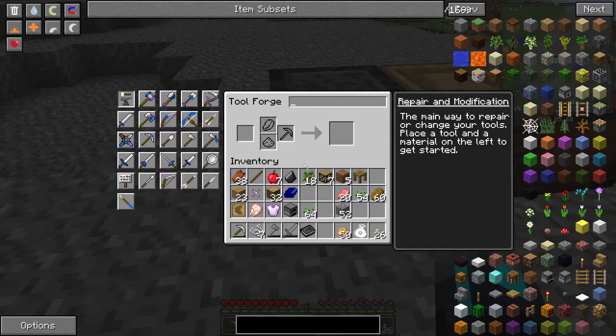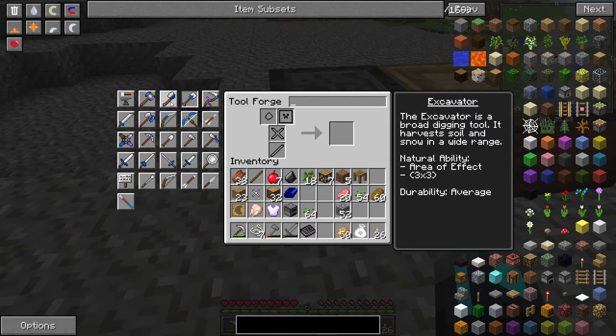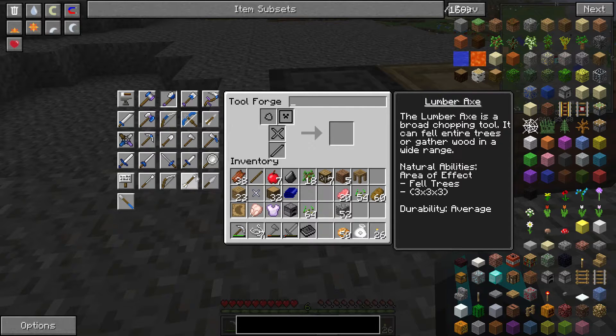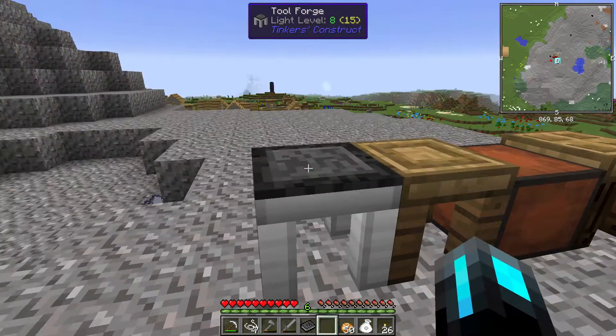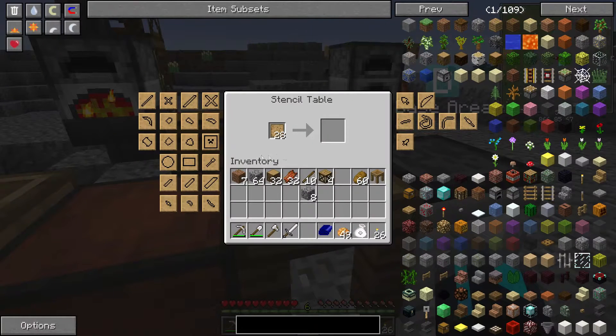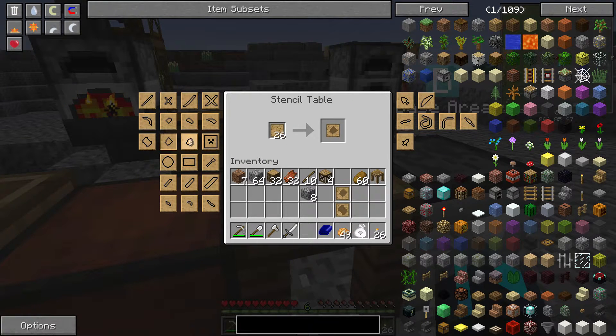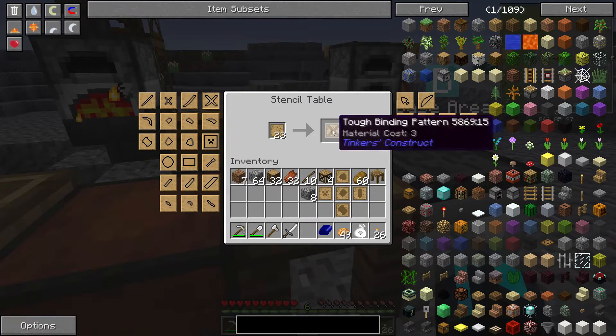You can use any metal, it doesn't have to be iron, but I have that the most at the minute. Then we put these down, and if you notice now we can make hammers, excavators, and lumber axes. We've also got a whole arsenal of weapons and tools that we can make. So let's first of all make the hammer, excavator, and lumber axe. For this we're going to need the hammer head, excavator head, lumber axe head, heavy plate, large rod, or tough rod, and tough binding.